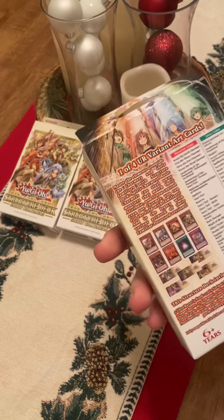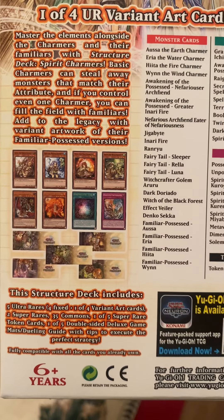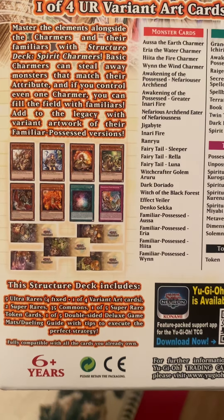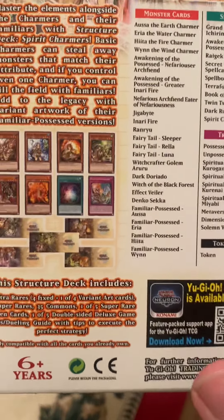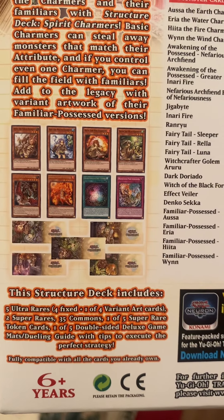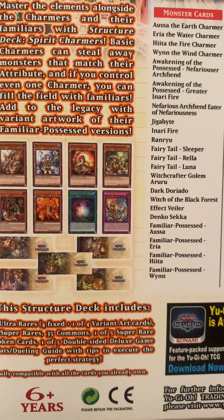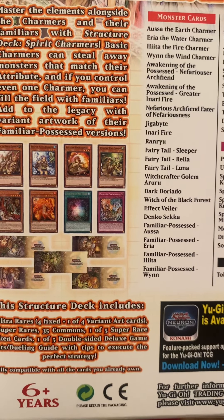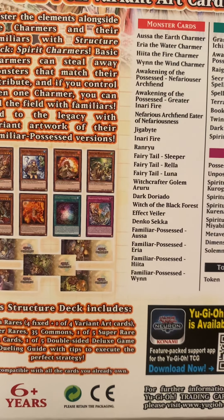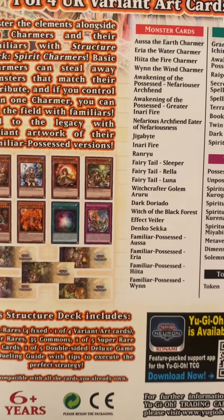Pretty neat thing about these — the first time a structure deck comes with some variant cards and some different token cards. It says this structure deck includes five ultra rares, four fixed, one of four variant art cards, two super rares, 35 commons, one of five super rare token cards, and one of five double-sided deluxe game mats slash dueling guide with tips to execute the perfect strategy.